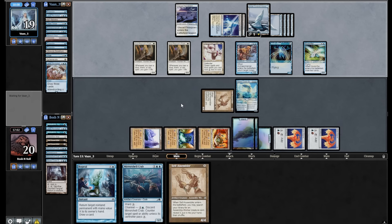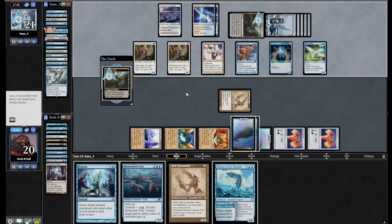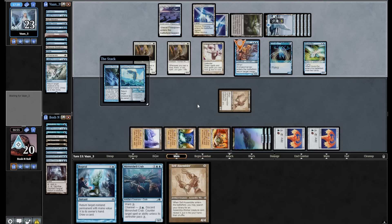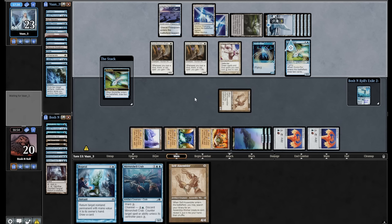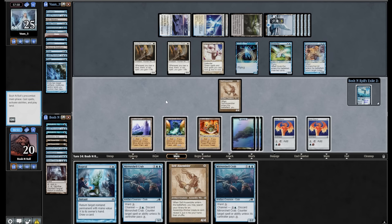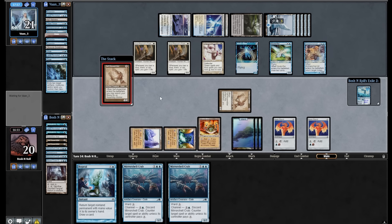I wasn't able to apply pressure quickly enough and they threaded the needle. These God Pharaoh's Faithfuls have gained basically a full game's worth of life. They picked Ephemerate back up and can beat this in combat with a double block. I'll play the other Self-Assembler — this leaves up the most interaction I can. Another Familiar — these soft counters look pretty bad. Mulldrifter from hand, pay the evoke cost, get full value. They're attacking with their creatures — Archaeomancer — they've actually tapped low enough for me to grab this.